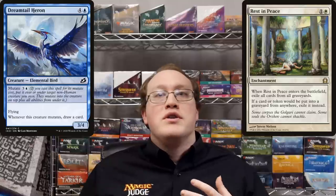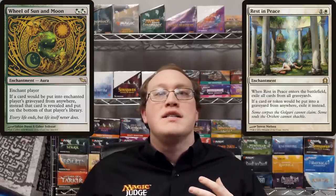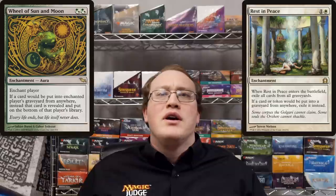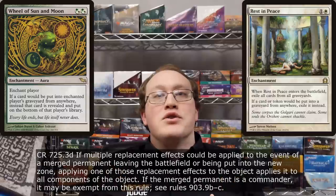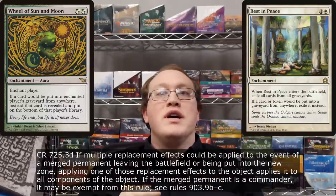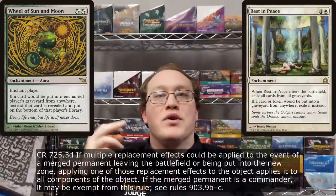Finally, there's the matter of replacement effects. Let's say there's a Rest in Peace out — all the components of the merged permanent would be exiled instead of going to the graveyard. But what if we had both Rest in Peace and Wheel of Sun and Moon? Could you send some components to your library and others to exile? Unfortunately, no. Applying a replacement effect applies to all of the components, so you could put them all in exile or all on bottom of your library, but you could not mix and match. Commanders have a special exception ensuring you can always put them in the command zone, so if Wheel of Sun and Moon was active and your commander was part of a merged permanent, your commander could go to the command zone while the rest go to the bottom of your library.